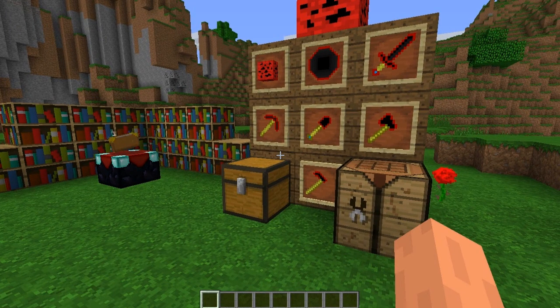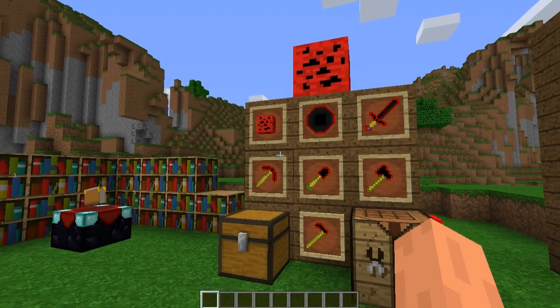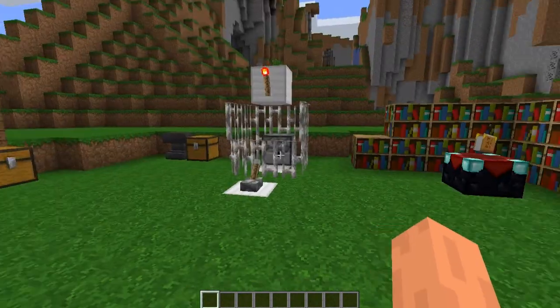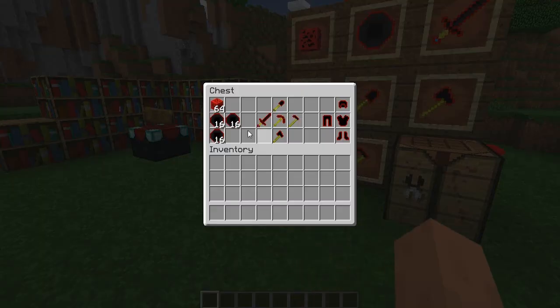Supposedly this ore is very rare — it's more rare than diamond, so I'm not really going to get into where you're going to find it. I assume in the ground, but I'm going to show you what it actually does. Once you actually get some ore and you mine it, you get some Platinum.